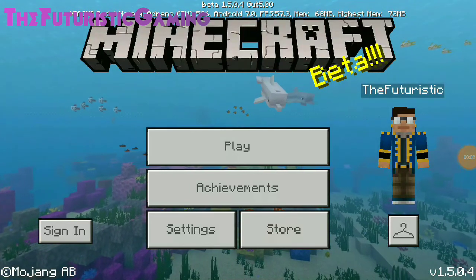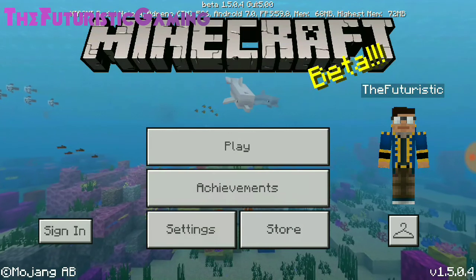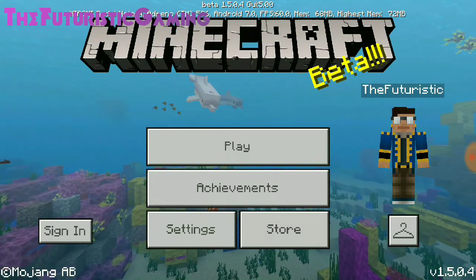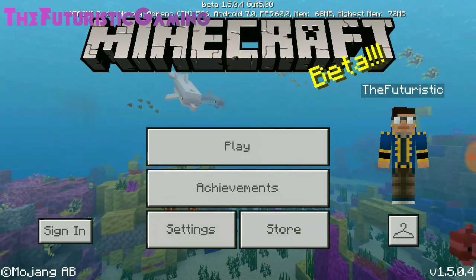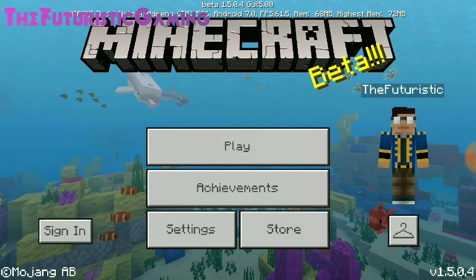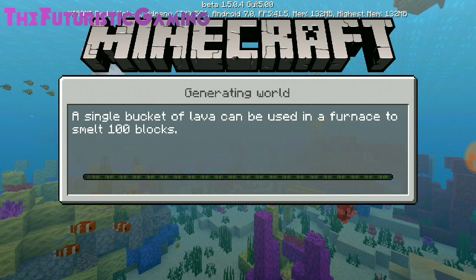Hello guys, what's up! I am the Futuristic. If you don't mind, please like the video, share it, and also subscribe to my channel for more content. Recently, the new version of Minecraft Pocket Edition has been dropped — it is the Beta 1.5/1.4, which is also called the Aquatic Update. So let's play the gameplay and I hope it's something better.